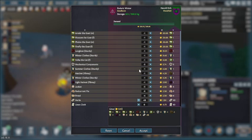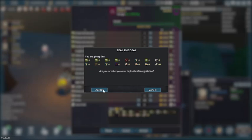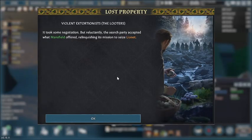You can fiddle around with this on what you want to send, etc. They do have a storage weight capability. If you decide to accept it, you hit accept — and off he goes, and the deal is done.